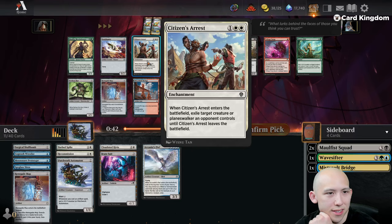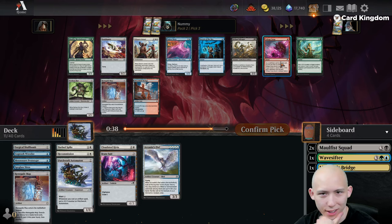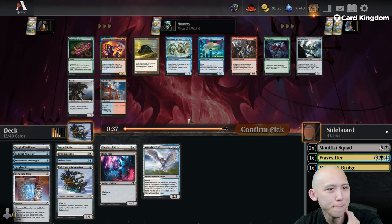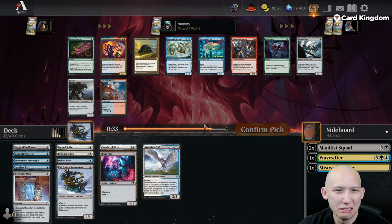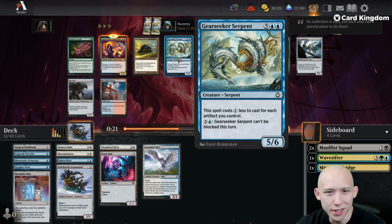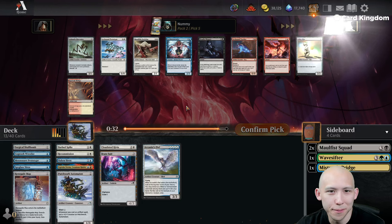Citizen's Arrest — not bad removal. Oaken Siren. Look how many Voltage Surges we've seen. There's another Renegade Map here. Ornithopters are in the format. I think I like taking the Siren though. Captain Storm might now be too much over the top for the red-blue. Gear Seeker Serpent is also fantastic — it'd be a very cheap 5/6. I think Captain Storm's a little bit too strong.